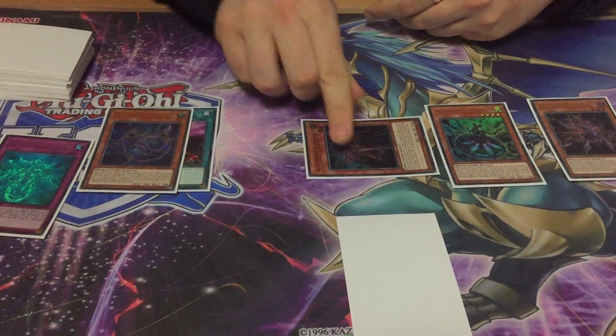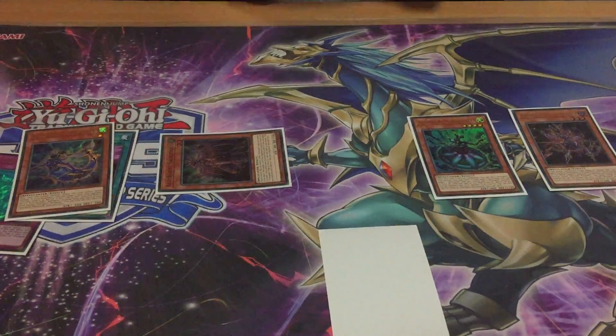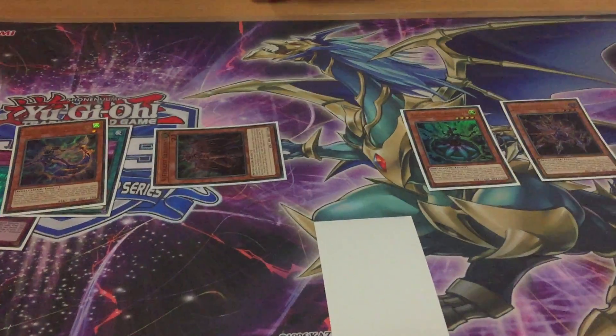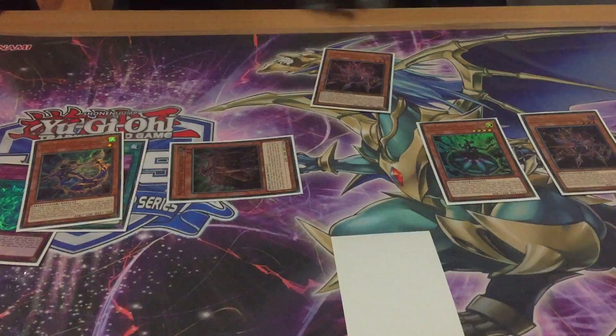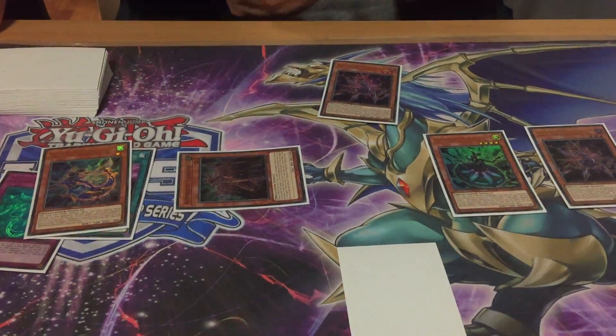You can summon a monster from the deck using the Malicevore effect, and trigger another Faker — trigger another Faker. Then you make a Link Monster.